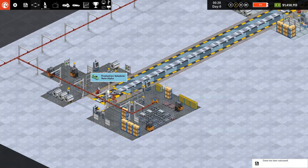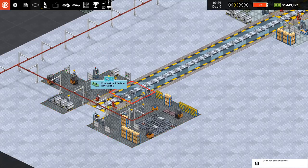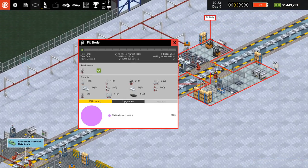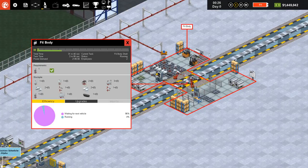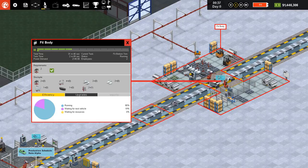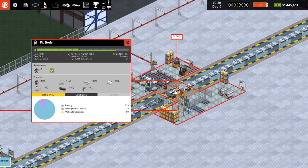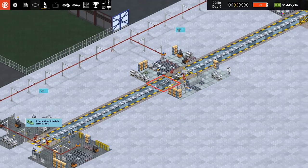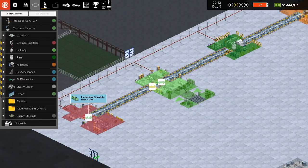That did cost me quite a bit, but there are plenty of technologies to unlock. Within the processes, we first want to unlock more robots — just the thing I've been talking about — and maybe also improved efficiency. There are two more individual steps before our first chassis is assembled. It's continuing along the line to fit the body. You can see lots of steps to take but we have a full stockpile. This is going to take 31 in-game minutes. The second chassis is already incoming and the first fit body isn't even halfway done, so we already know we're going to need a second one.